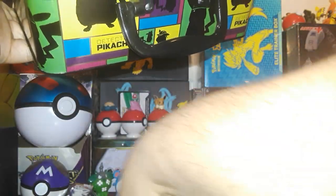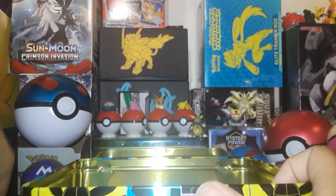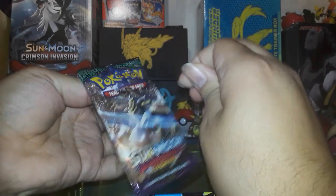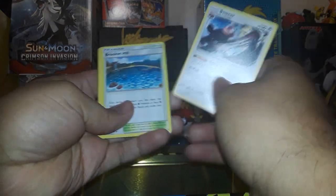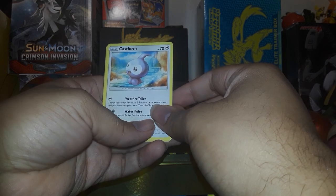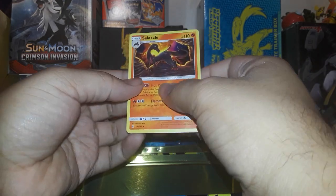Now that we've got this, we can just shovel all these cards in there to keep everything organized. Guardians Rising - I don't think there's anything in here that I really cared about. We've got Bewear, Slugma, Cottonee, Carvanha, Patrat, Gothita, Lampent, and we've got Salazzle. Hot. Poison.